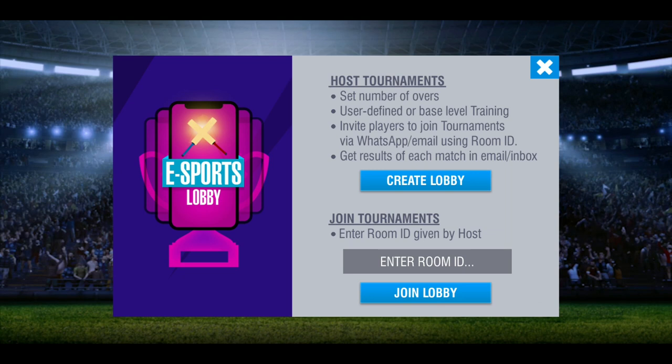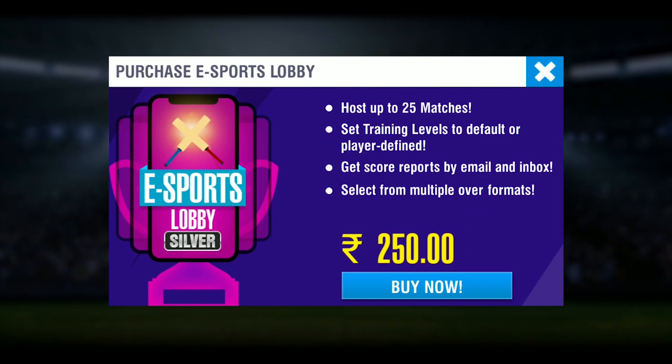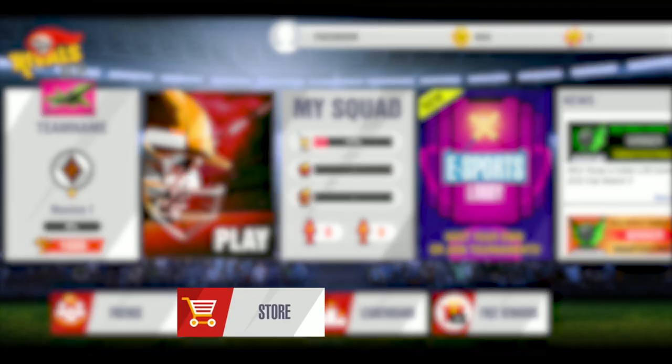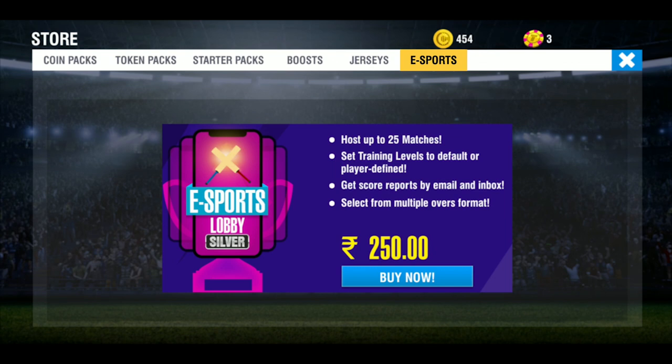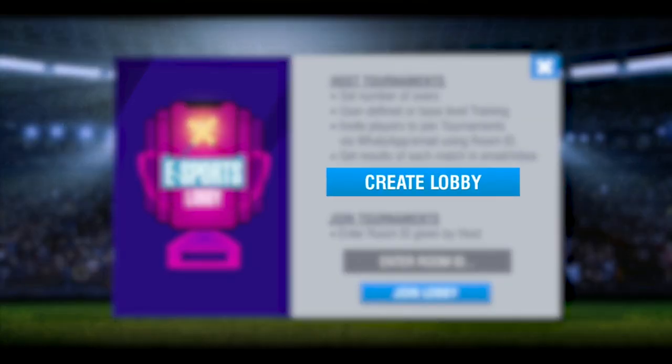Hosting an eSports tournament is now super easy. First, purchase the silver eSports pack. You can do this from the store under the eSports tab, or from inside the eSports Lobby page by tapping Create Lobby.